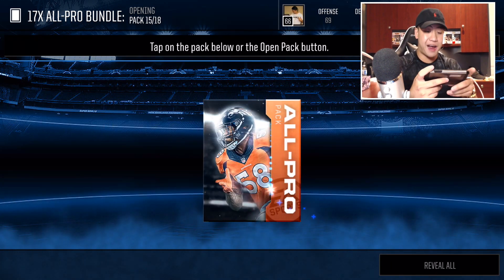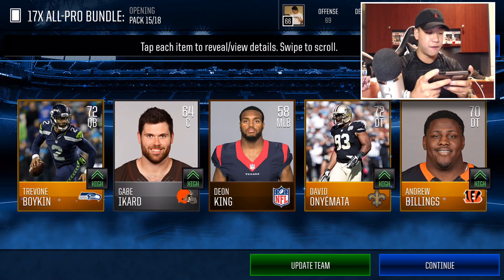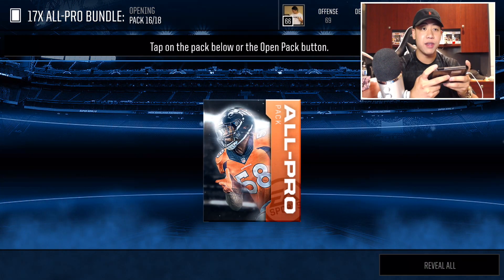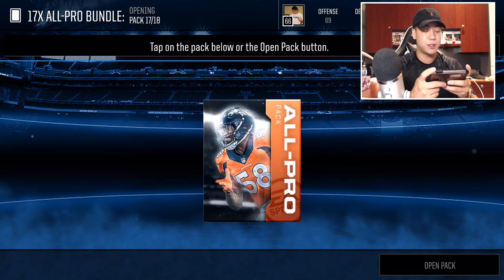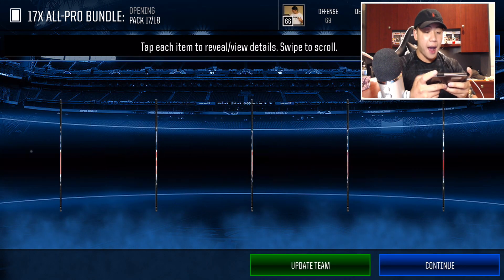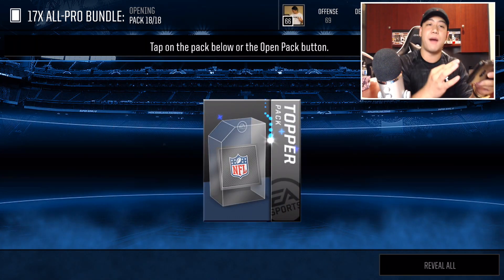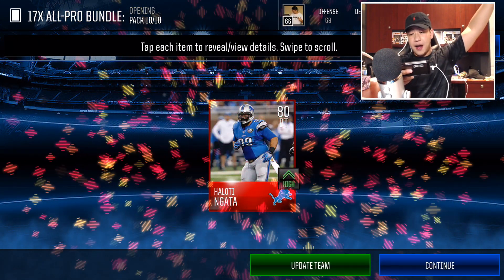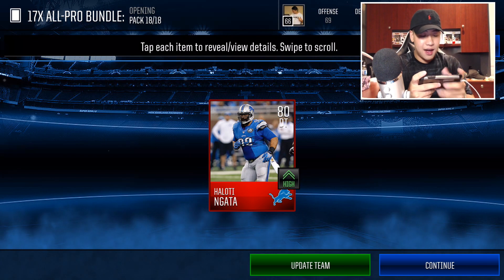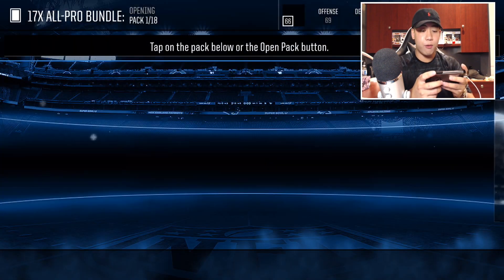I'll open up another all-pro pack bundle because it's lit. We are out here pulling elites! Let's keep on rolling. Oh yes, I'm so happy Madden is back, boys. As our last pack we don't get any elites, but what is our guaranteed elite topper? Can we get a 90 overall? We get Haloti Nata, an 80 overall defensive tackle. Not too bad. We did pretty well in that bundle.